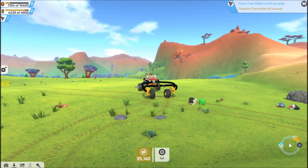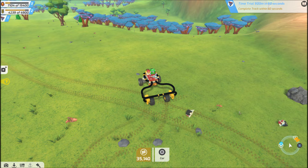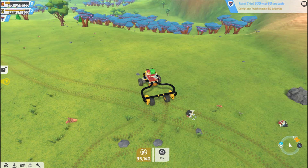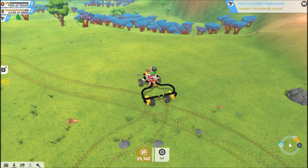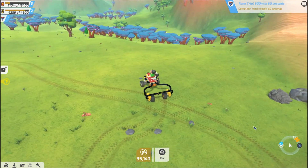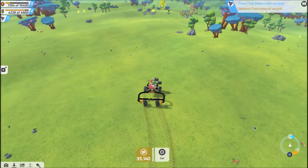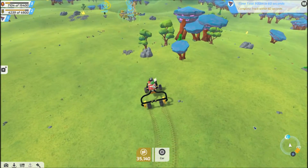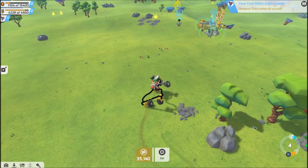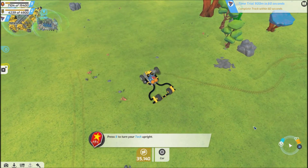And we got a bunch of random block pieces that I've got no way to pick up. I'm just going to quickly snap them onto ourselves here. I got an airplane propeller — oh, that's funny, I got an airplane propeller.